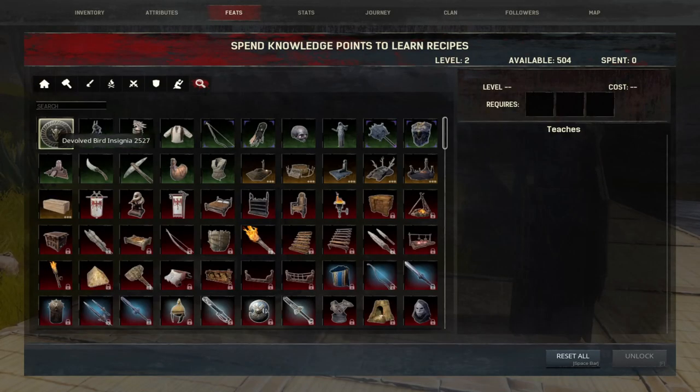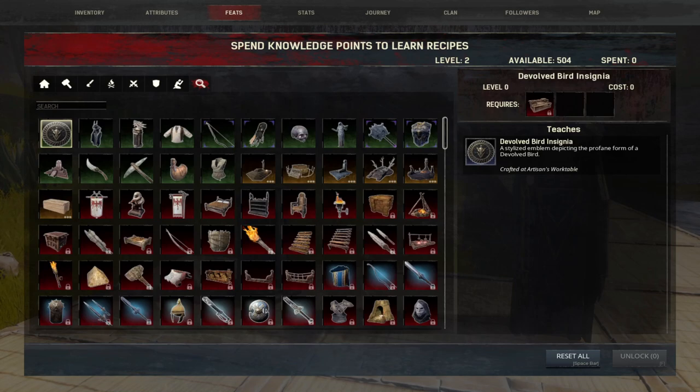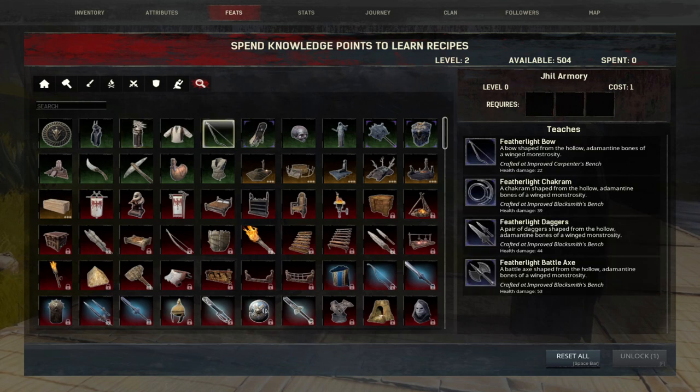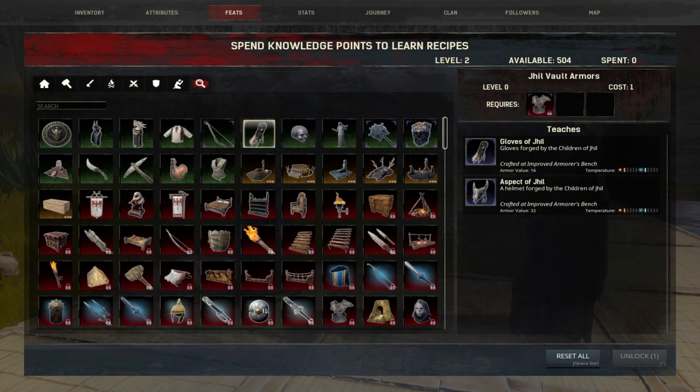As you discover these recipes in each vault you'll see them in your feats, and here for the Velary of Jill you'll see that we have learned the devolved bird insignia, the devolved bird statue, the devolved bird wing trophy, as well as the Eldarium Plinth. We've also learned the feather light weapons and the Jill vault armors, including the gloves of Jill and the aspect of Jill helmet.